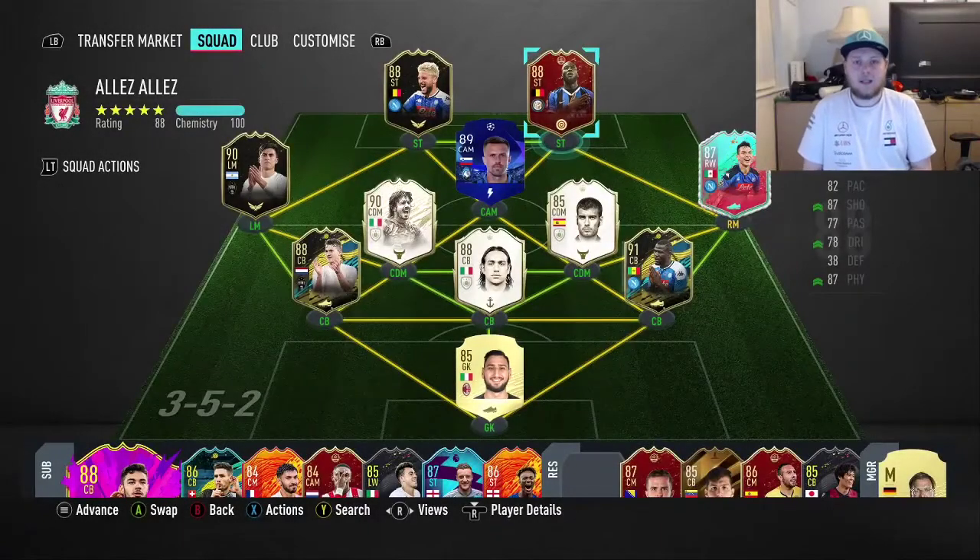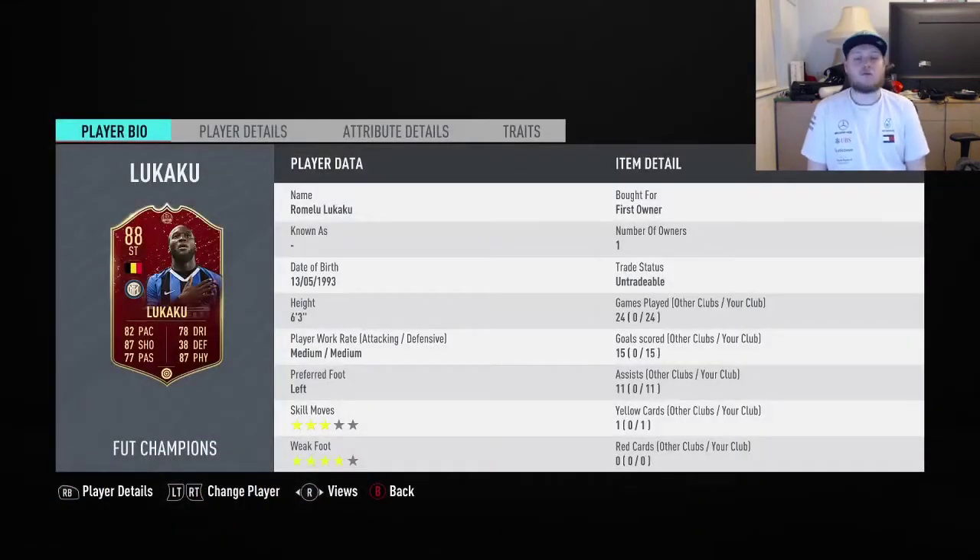What's going on guys, Mark from MD Gaming here. Today we are back with another player review, testing out in-form Romelu Lukaku. I know it's a Fut Champs version because I've got to be Fut Champs. It's the best card I've had all year. Standing at six foot three, medium-medium, three star skill moves, four star weak foot, 82 pace, 87 shooting, 77 passing, 78 dribbling, 87 physical. He's gonna absolutely maul and go shoulder to shoulder with defenders.